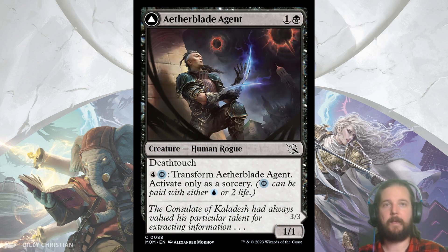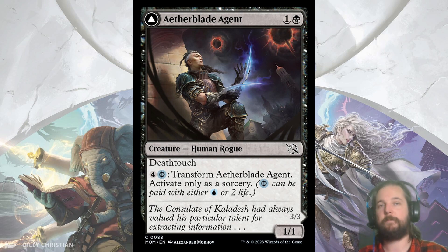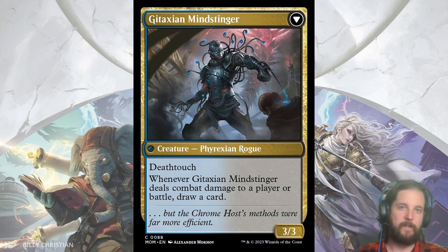Now for black. Aetherblade Agent is a 1/1 for 2 with Deathtouch. 2-cost deathtouchers tend to make great blockers, but this one you can pay 4 and a blue Phyrexian mana to flip into Gitaxian Mind Stinger, a 3/3 Deathtouch that whenever it deals combat damage to a player or battle, you draw a card. Cards that draw when they deal damage need to be addressed quickly or you quickly outvalue your opponent.